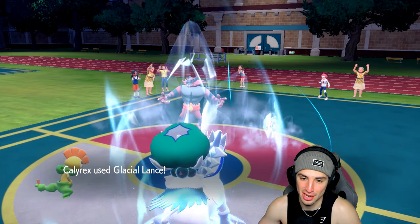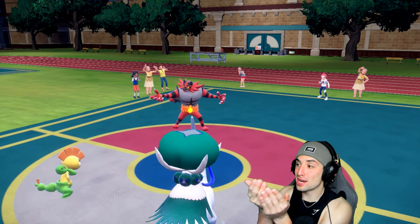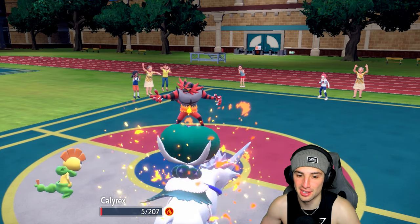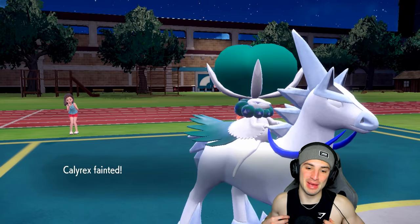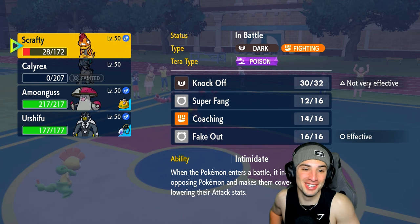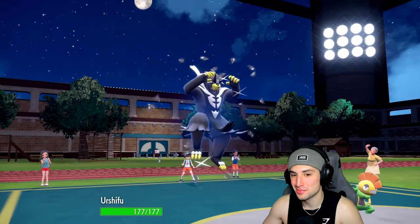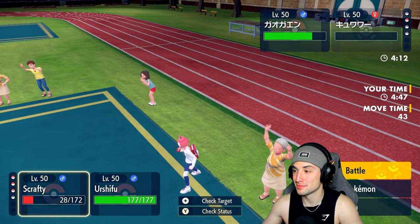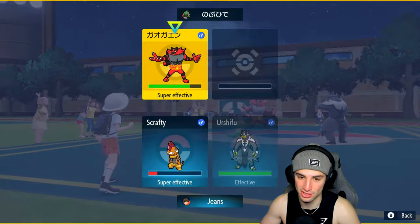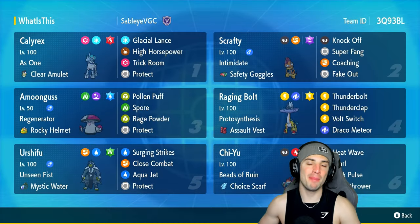It kind of reminded me of the SpongeBob episode where Man Ray has Patrick's wallet — Patrick keeps confirming it's his wallet but then says it's not his when told to take it. That's exactly how they're playing with my Ice Rider Calyrex — confirming it's low HP but never finishing it off. I go for Surging Strikes — actually Close Combat would be better. They finally cancel the battle after all that. My boy Scrafty getting after it — it just felt right.